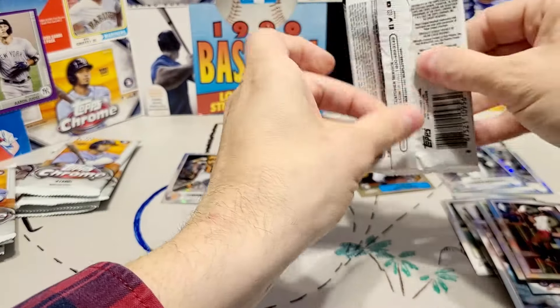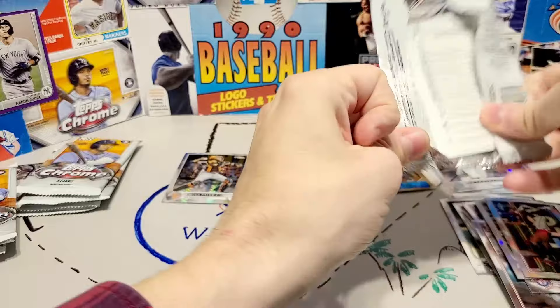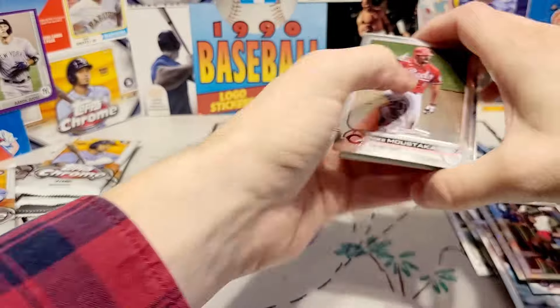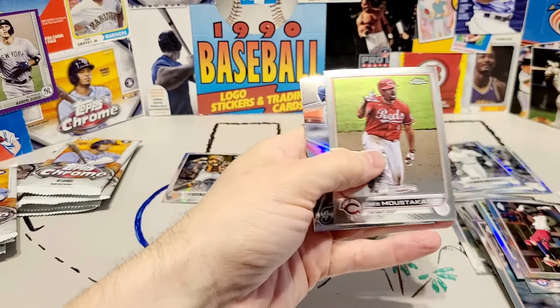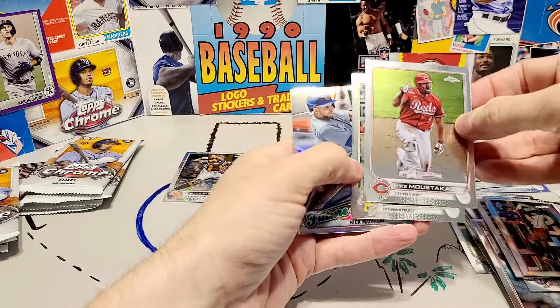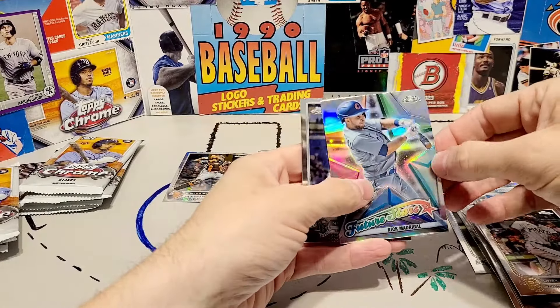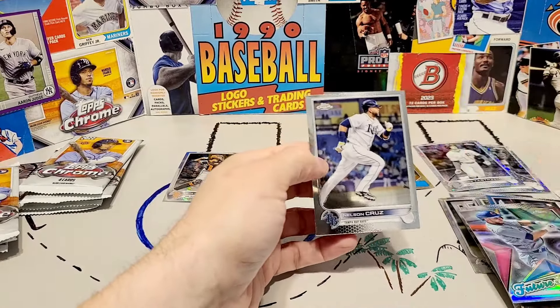One of the things about waiting for this box is last year these boxes retailed for $90, $99. This year I managed to get this on eBay for just $45, which felt pretty darn good. I got Mike Moustakas, here's O'Neal Cruz, Nick Madrigal, and Nelson Cruz.